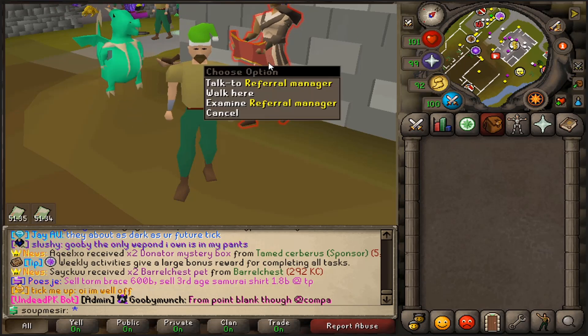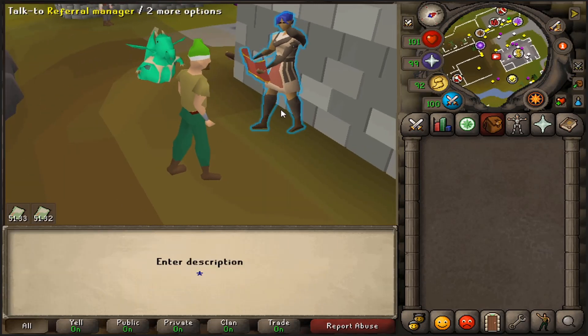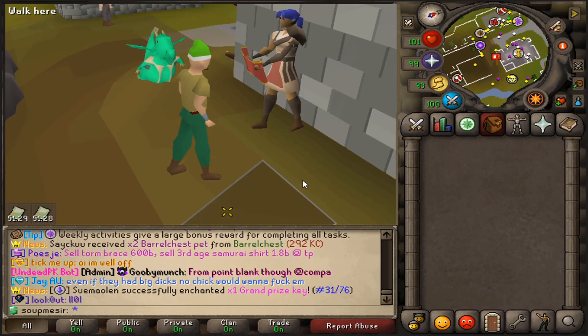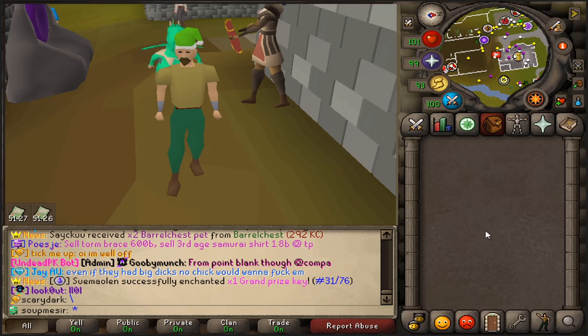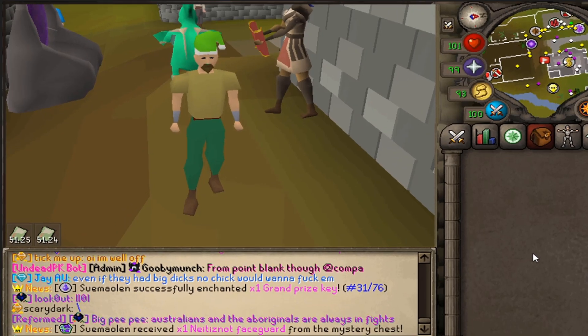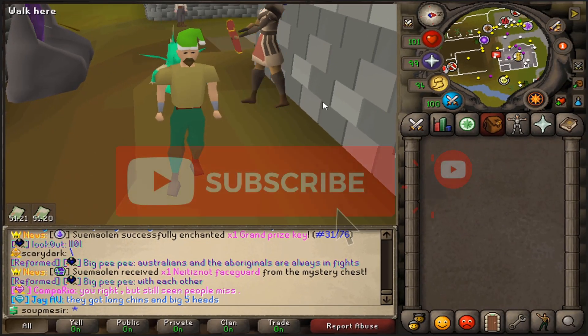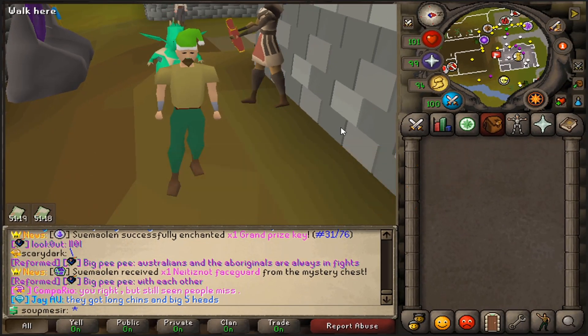Hey guys, so for today's video here on SpawnPK - if you want a free WR3CKED juice and a hat, come by non-bank, speak to the referral manager and enter my code which is 'wrecked'. That will hook you all up. For today's video we're also doing a 100 bond giveaway - make sure you like the video, comment down below your in-game name, and subscribe as well as being notified for a first comment reward.